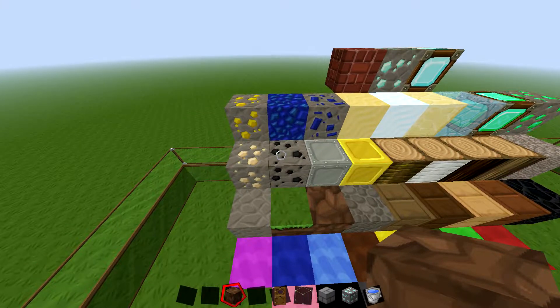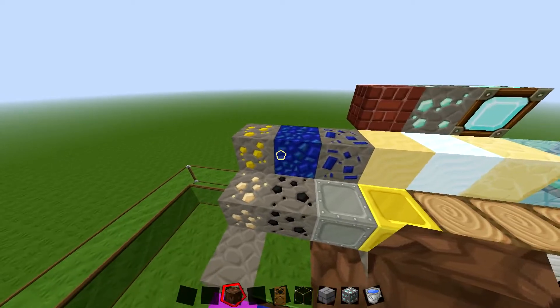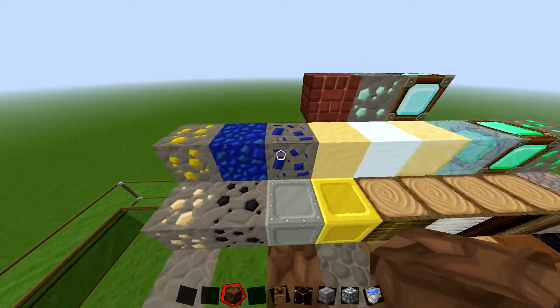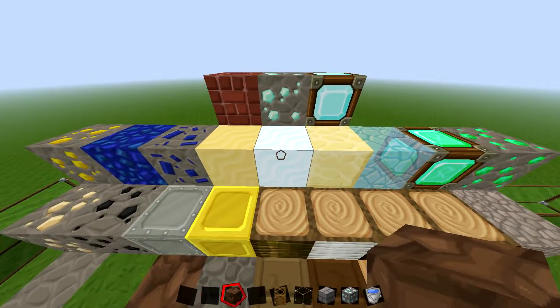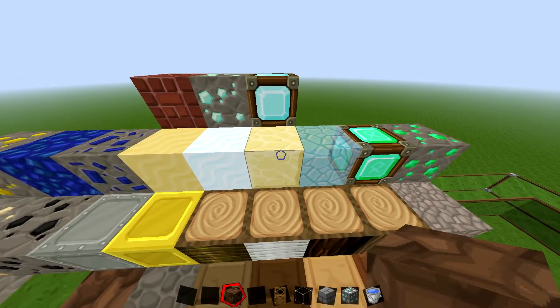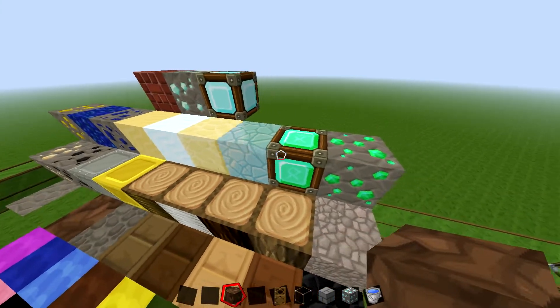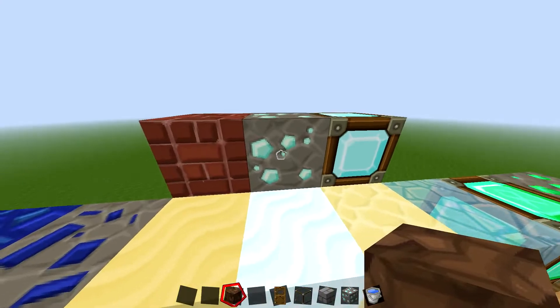You've got bedrock, gravel, all your different original wood types, gold block, iron block, coal ore, iron ore, gold ore, lapis lazuli block, lapis lazuli ore, sand, snow, sandstone, ice, emerald, emerald ore, diamond block, and diamond ore.